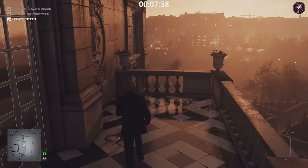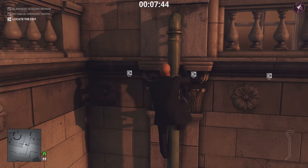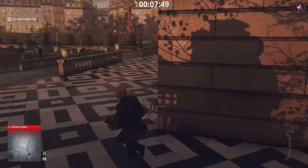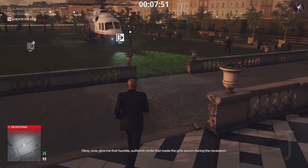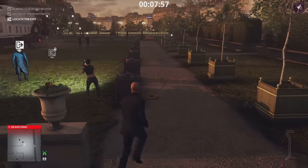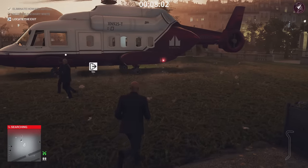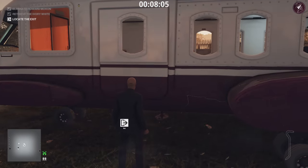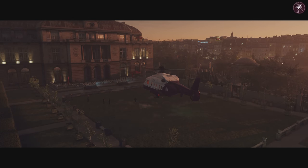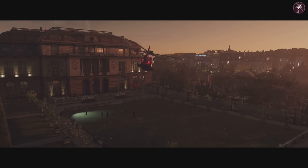We're going to leave here, vault over the wall, and climb down the pipe — taking the helicopter exit. There are two enforcers down here: one circling around the helicopter and one standing in front of it, so we're just going to avoid their lines of sight and take the helicopter exit. Once around the circling enforcer, that's level 1 done. Level 1 is the easy part — I think level 2 and especially level 3 are a lot more tricky.